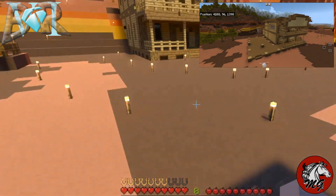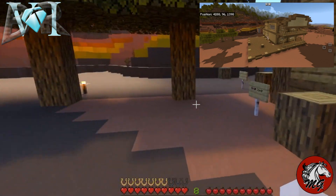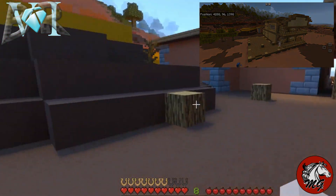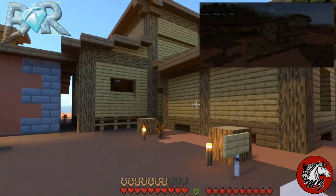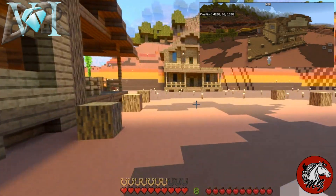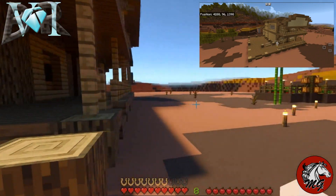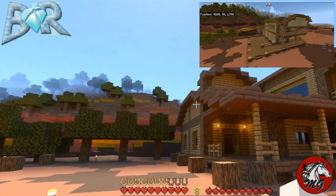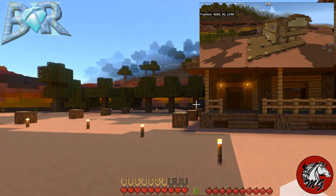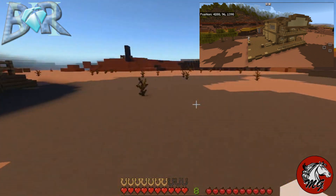I decided that I want to put the water tower back here, so it'll go right where these logs are. I thought I'd fill that in a little bit in the back, and you'll be able to see it up over the buildings. That's where I'm going to put the portal — the portal is going to move. I decided I'm definitely going to put it in the water tower, and hopefully it will be up high enough that the sound of it won't be quite as annoying.